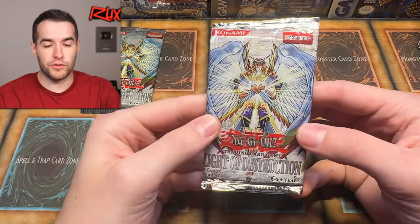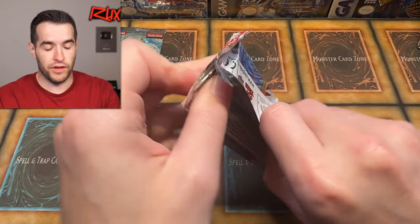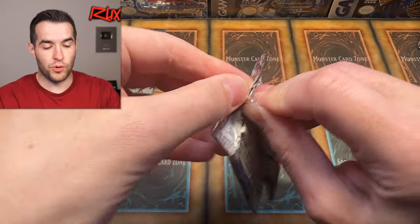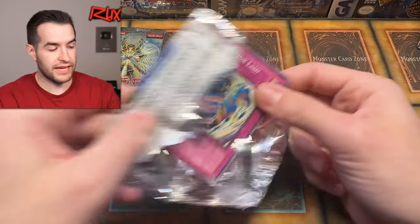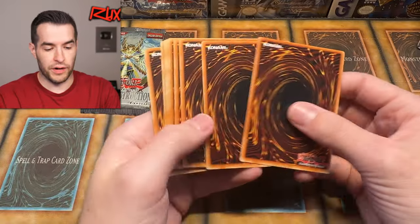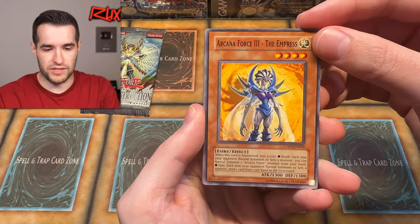The number of foils isn't terrible, but the high rarity stuff — maybe we can get at least one. If you are enjoying the video so far, don't forget to subscribe, check out the rest of Legacy Week if you haven't already, and check out Rux34.com — we have a lot of things available over there to support the channel. Two unlimited packs left, then a first edition pack in Legacy Week GX Edition. Can we get a big pull right here to make this an epic one?